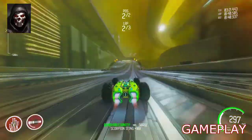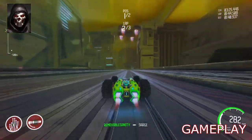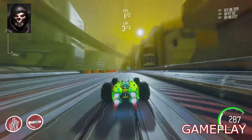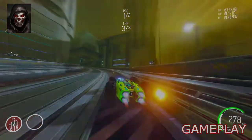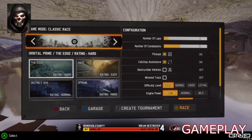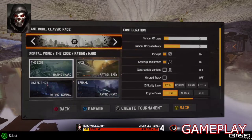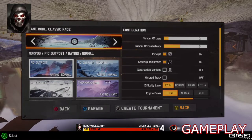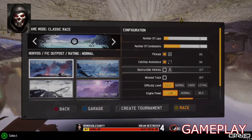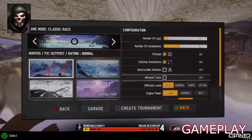Grip has many different styles of track, each with a unique feeling. They have been designed with many different routes to explore and often have a combination of circuit-like, roller coaster-like, on and off-road, and even completely ceiling-based sections. Grip has about 10 very different racetracks from five different worlds, and each track has a normal and reverse version with different routes and sections available in each.